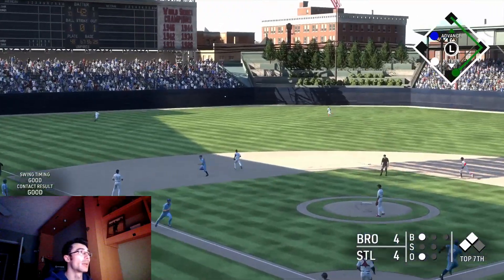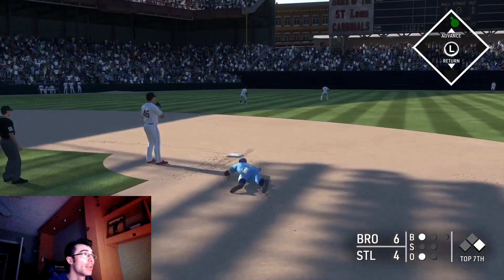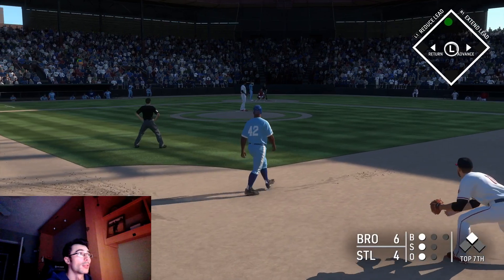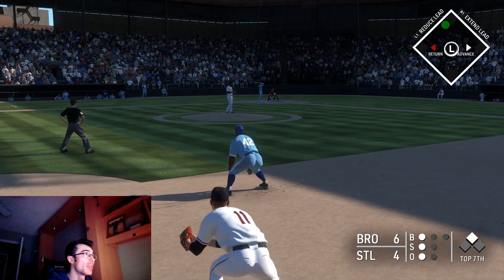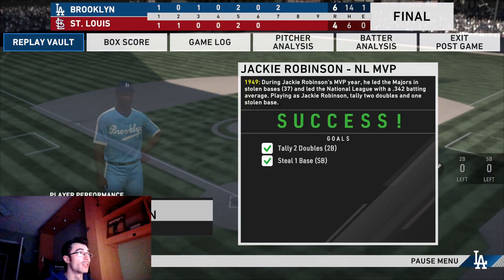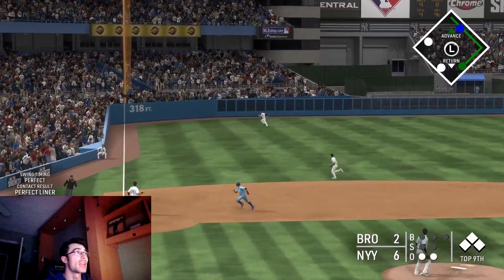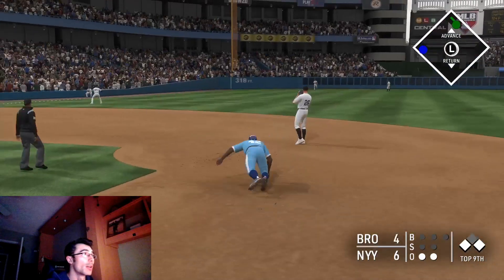I hit another double in the top of the seventh inning and now I really need to steal this base. I do the same thing with the left stick and get a perfect jump — he gets a good speed boost animation and I'm in there easily. I was able to steal a couple bases without a throw in these moments. The stolen bases themselves didn't give me trouble, but getting two doubles in the same game while stealing a base makes it more challenging.